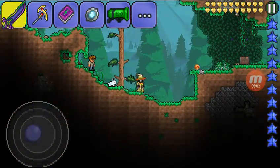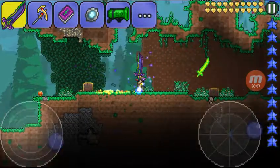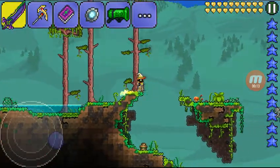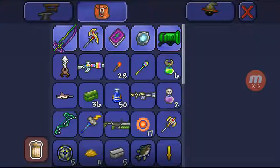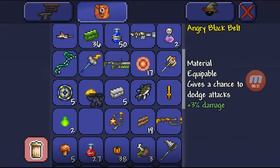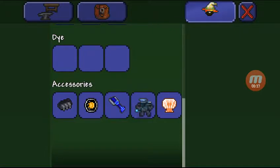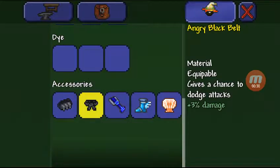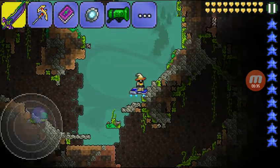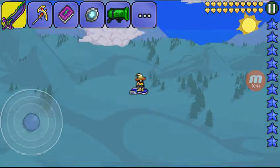Hey guys, hi, Stony Griffin here. I was looking for a wisp in a bottle. By the way, this is New World. I was looking for a wisp in a bottle, and I got the angry black belt — gives a chance to dodge attacks. I know what this can be used for, so I'm just gonna replace it with that. Oh, I look epic. Kind of look censored, though. Yeah, so I got that black belt.